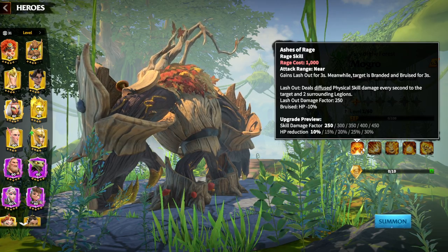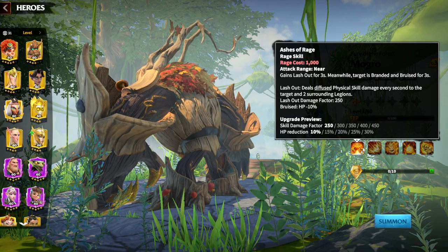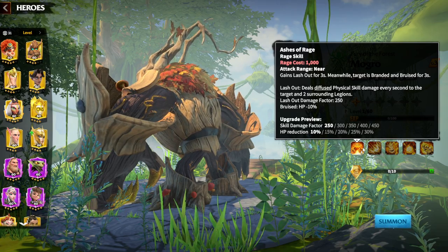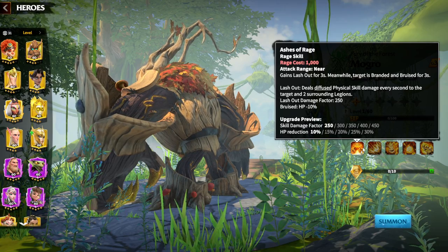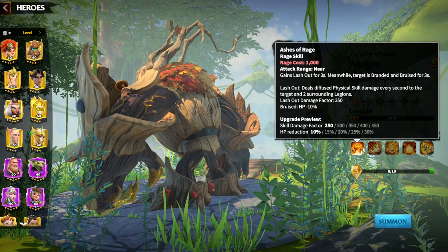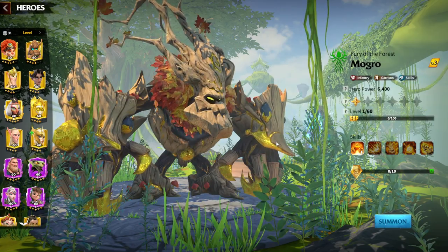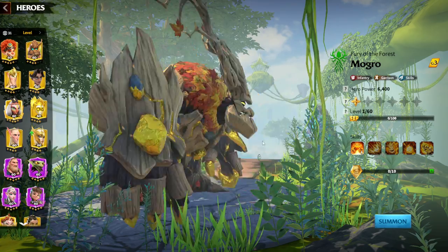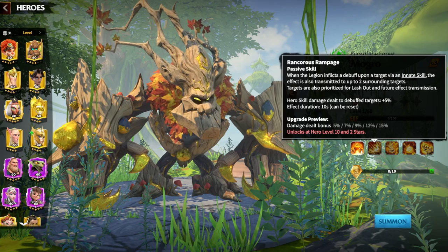The first and main skill has a rage cost of 1000. It gains Lash Out for 3 seconds, meanwhile the target is Branded and Broised for 3 seconds. Lash Out means diffused physical skill damage every second to the target and surrounding legions. Skill damage factor is 450 per second. HP reduction is 30%. We are having a skill damage user infantry hero — the game is changing, game will be different, game will be more interesting.